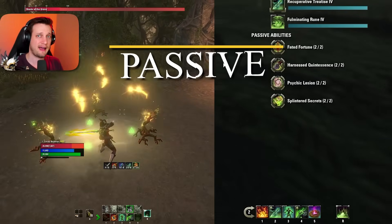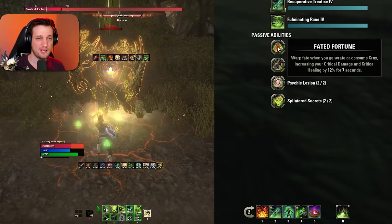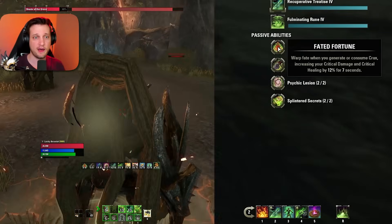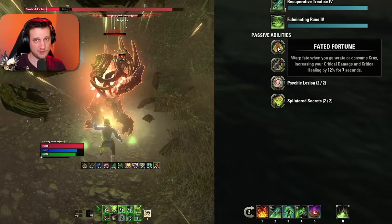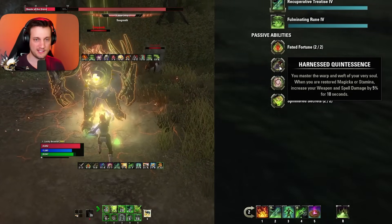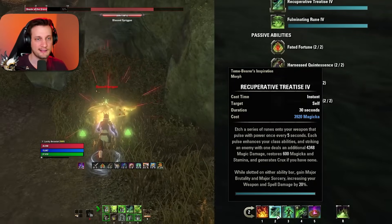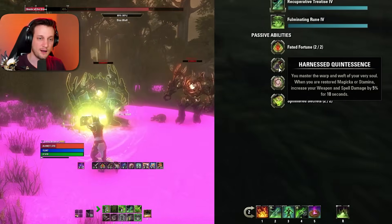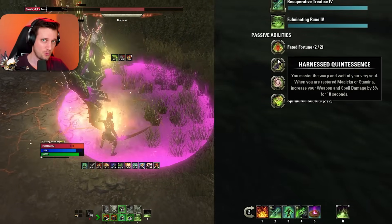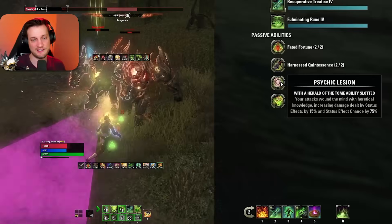Now let's go over the Arcanist passives. First is Fated Fortune — every time you generate or consume a crux, you get 12% increased critical damage and healing for 7 seconds. Since we're constantly generating and consuming crux, that's basically 100% uptime on a 12% crit damage buff. Next is Increased Quintessence — when you restore Magicka or Stamina, your weapon and spell damage increases by 5% for 10 seconds. We're constantly restoring both via Recuperative Treatise, so this is also essentially 100% uptime.